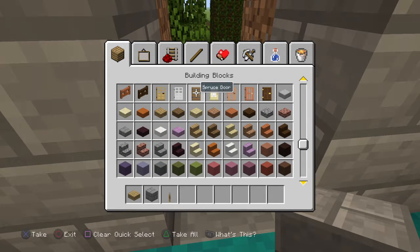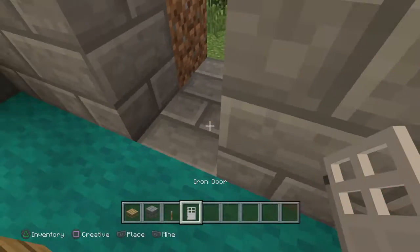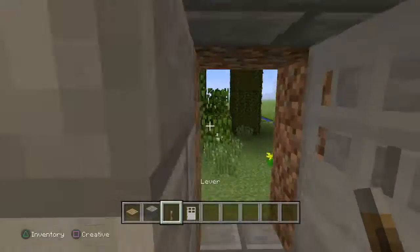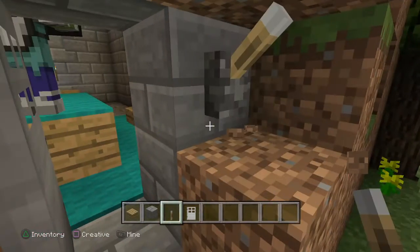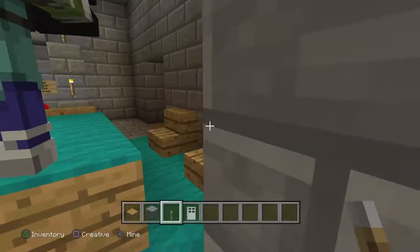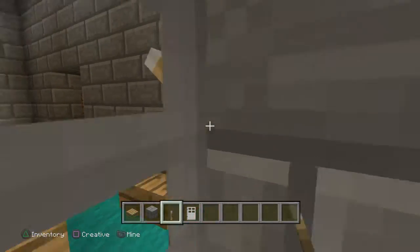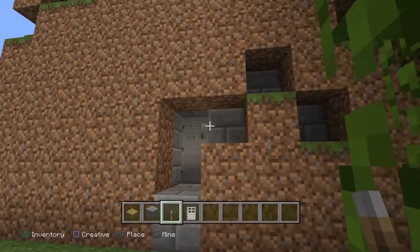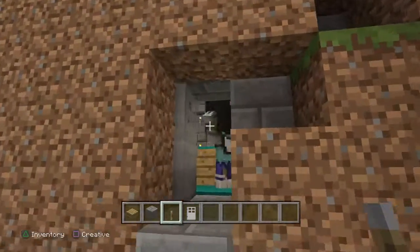All right, you know what? You just take your door and place it down right here — Emergency Exit. This is called the Emergency Exit, just if there's a fire.